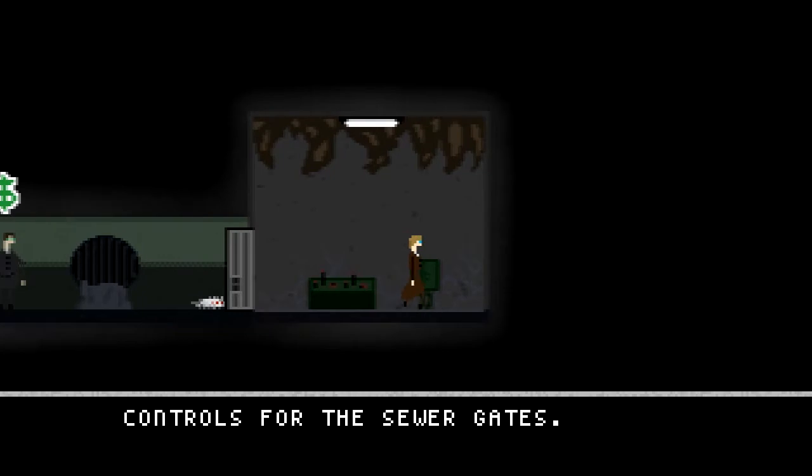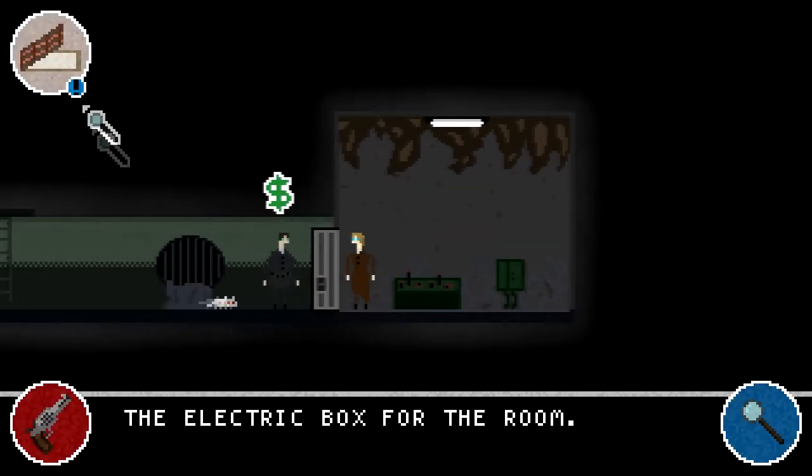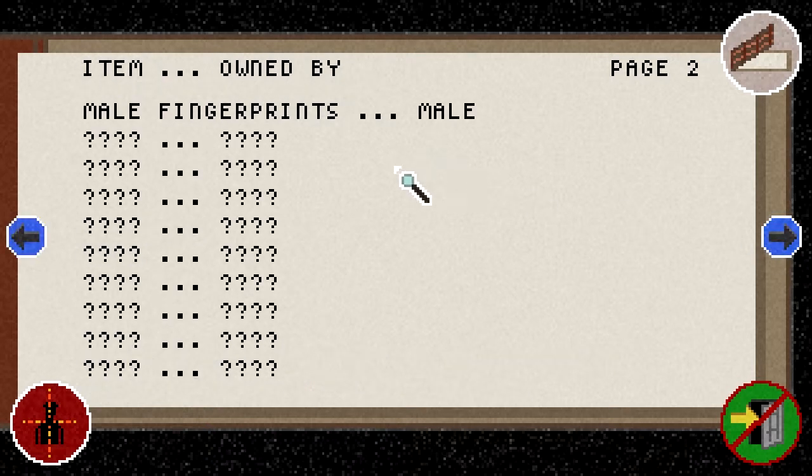Anything in here? Was this pointless? Ooh, male fingerprints! Now, this is handy, because if you go up here — or you can press Z, but I like to use the mouse for this stuff. You have all these clues listed down. So we know, without a doubt, that the suspect is a man. So any woman suspects, we can just ignore them.